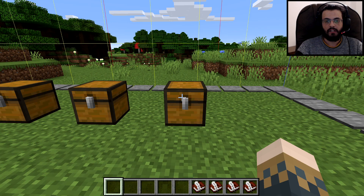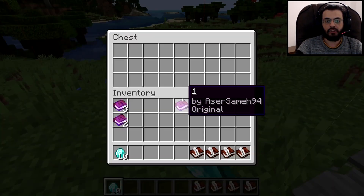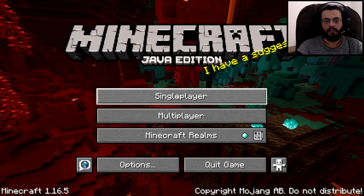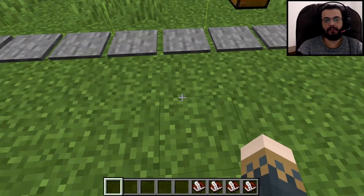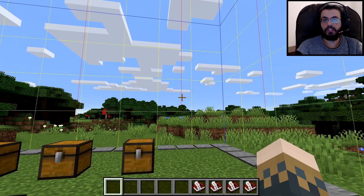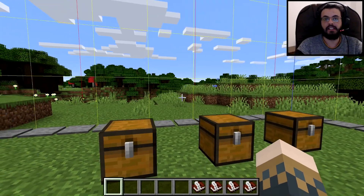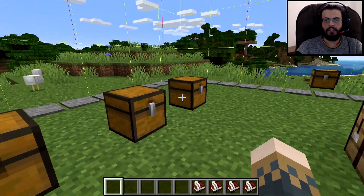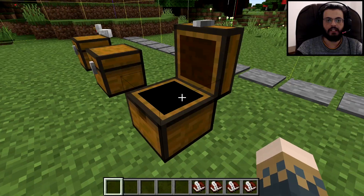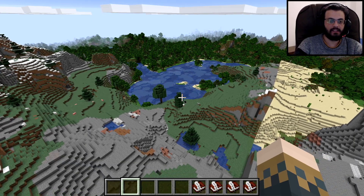If we leave and save and quit, then go back and open this chest, the 10 diamonds are still there — the game saved normally. Now if we take a diamond and place it in a different chest, save and quit, and open the game again, you'll find the diamond is gone from one spot and moved to the other chest. That's the basic saving mechanic — now here comes the trick to duplicate diamonds.